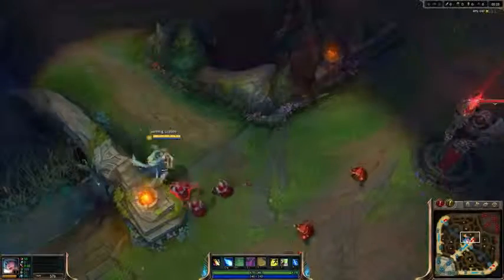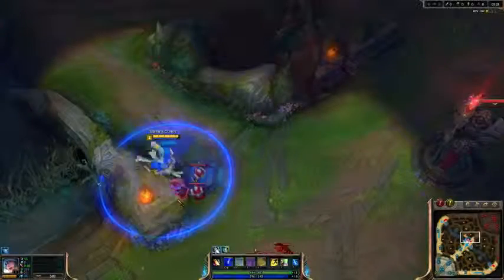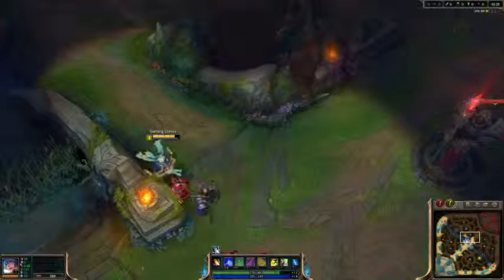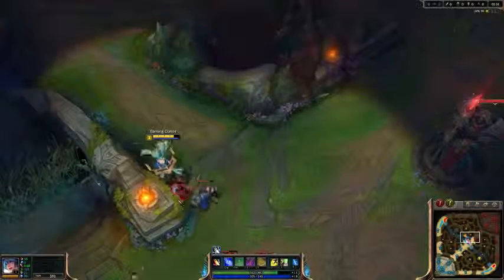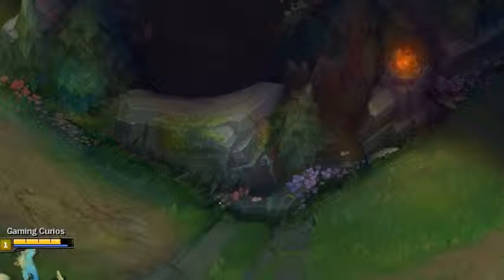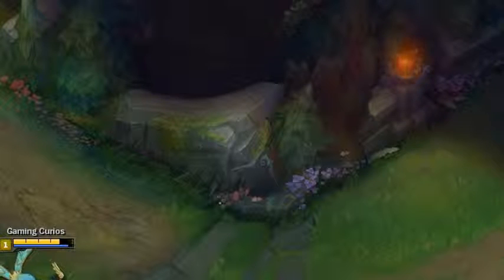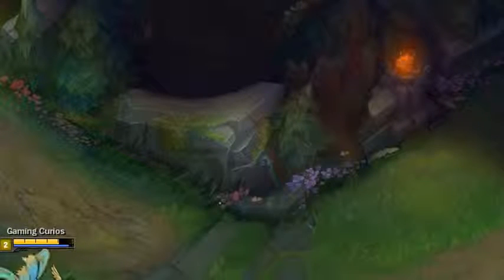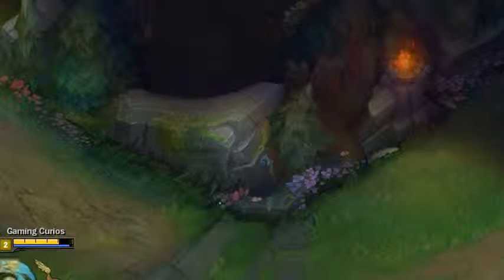In addition, there's a lot of ways inexperienced junglers will give themselves away. The most common one I see is when a Vi is clearing her camps — if she doesn't use her E facing away from the camp, you can actually see the animation on the other side of the wall. I've spotted a lot of junglers like this during my games, and of course you can also see things like Nocturne Q, and really just anything that has a really long animation.